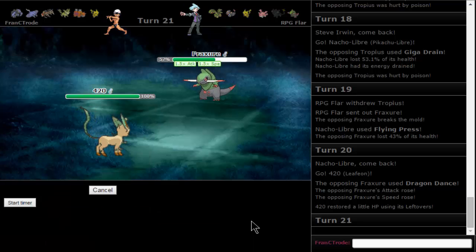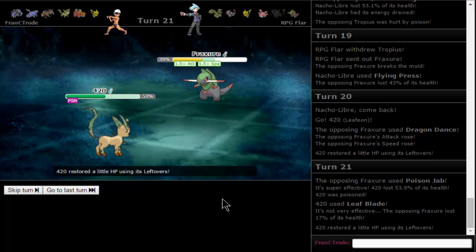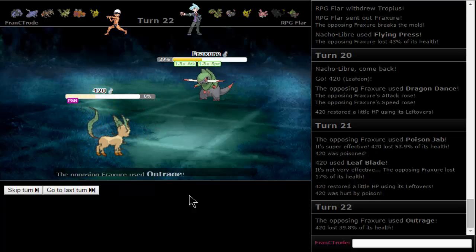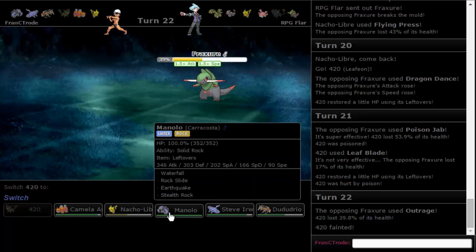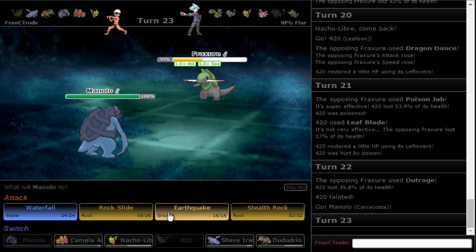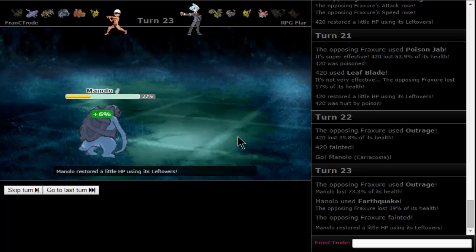Just start damaging him — maybe you'll get a crit. If it's a Rest-Sleep Talk set we might have some trouble. Okay, that's enough damage. We have multiple things — we have double priority, Quick Attack up the ass. I don't think you can one-shot Karakosta at all. Do we want to get rocks or more damage? I'd go into Karakosta but go for the attack first — if we can live I'm going for Earthquake. Neutral damage. Thank god — that's dead.